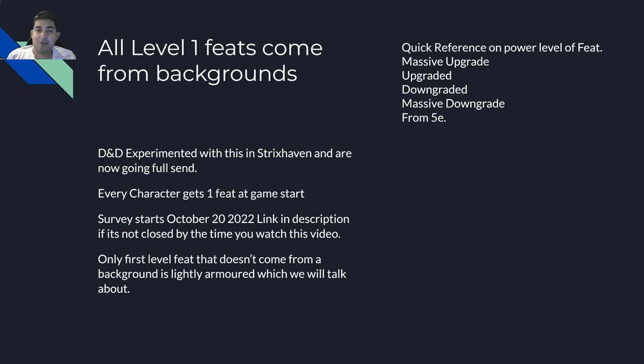One thing is they did change the critical rules back to the original. If you look in the document of the newest one, at the very bottom of the page, like page 38, they say they went back to the critical rules from old. They actually listened to us. Also, there is one first level feat that doesn't come with a background and it's Lightly Armored, which we'll talk about. It's very situational and it's broken.